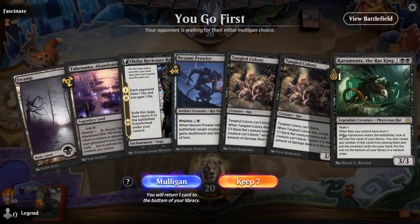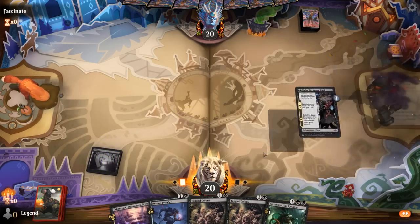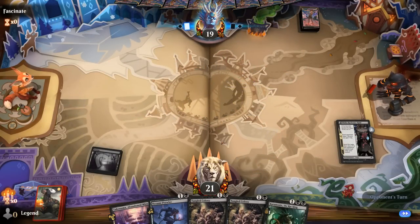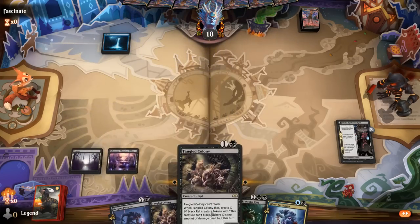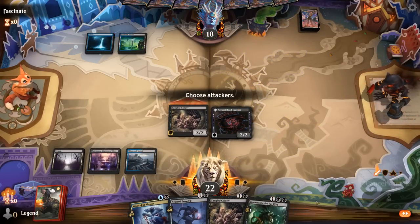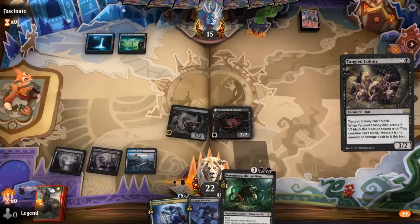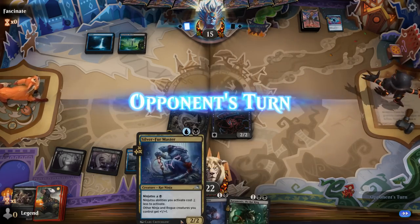Game five: we're on the play with a good start — Reckoner Raid into Colony, then we've got Karamonix to refuel. Colony also gets much better if we get to be the aggressor on the play — it can be a bit of a liability when we're on defense. Opponent is Blue-Black and there's our third land. Don't think we're setting up ninjutsu — just hit for three, play another Colony so if they have a counterspell we don't get Karamonix countered.